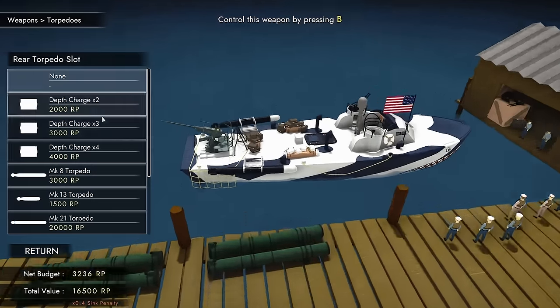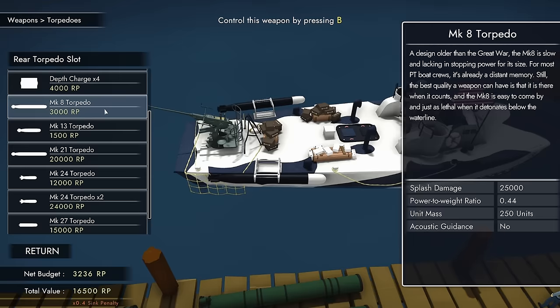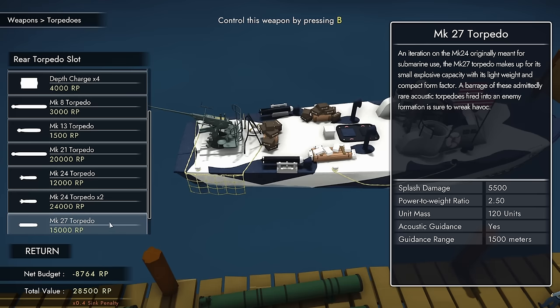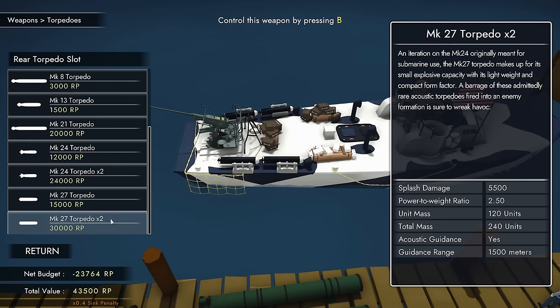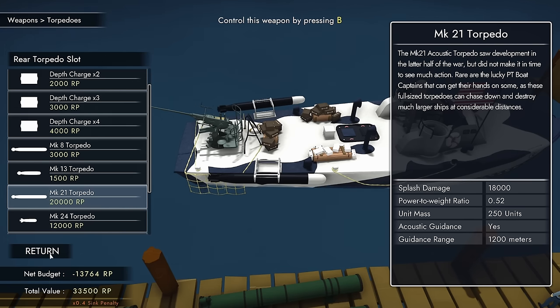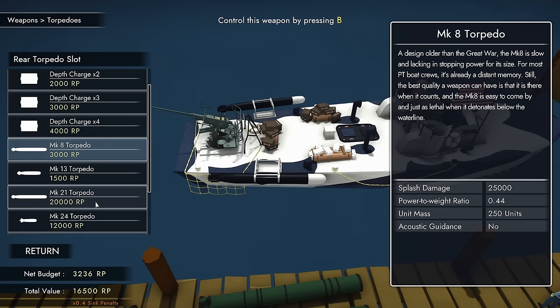These torpedoes cost me 3,000. You do have access to the Mark 24 - supposedly acoustically guided - but the question is, does that really matter if you only get a splash damage of 4,500? You also have Mark 27s, acoustically guided, doing a bit more splash damage. But considering the amount of damage and the way that I play the game, I think the Mark 8 is fine. The Mark 21 is acoustically guided with 1,200 meter range and does 18,000 splash damage - still less than the Mark 8, and you're paying like 17,000 more for acoustic guidance. I'll stick to these.